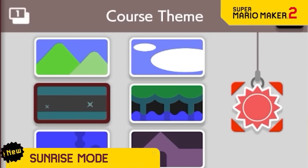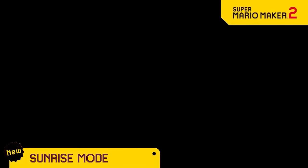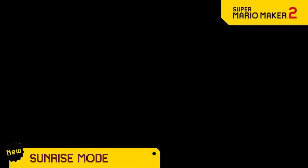We've shown some replacements to the sun and moon like black hole, evening and midnight mode. So now we're unveiling Sunrise Mode. In this mode, the level alternates between full darkness and full light back and forth like the sun is rising and setting. So much fun!